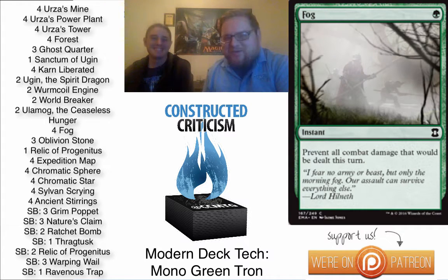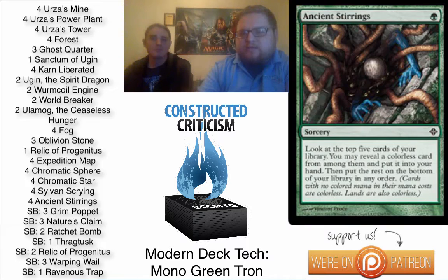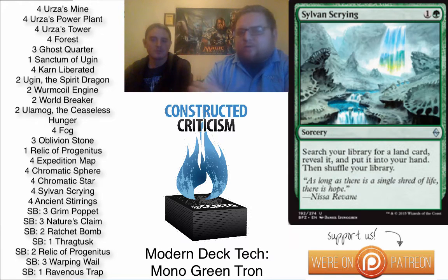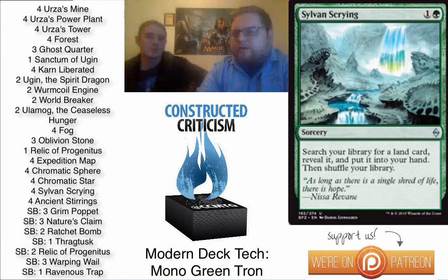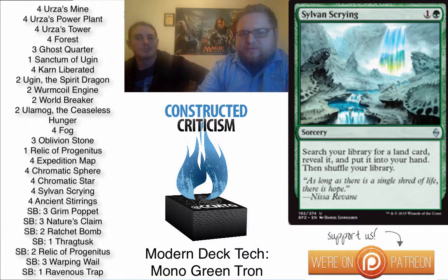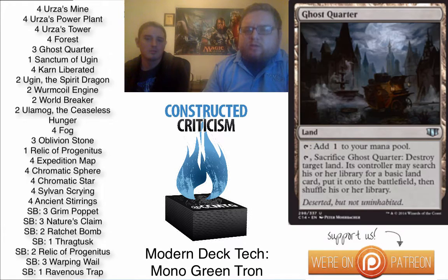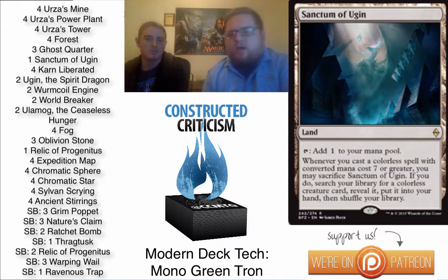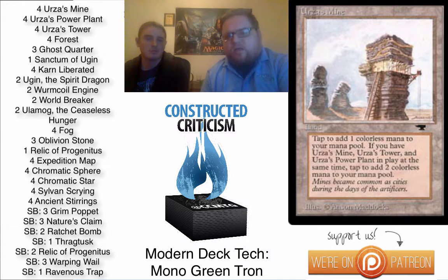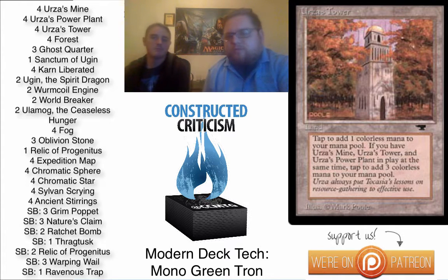Four Fog — this was the spiciness. And then we have four Karn Liberated and two Ugin the Spirit Dragon. We also have four Ancient Stirrings and four Sylvan Scrying, which are pretty locked in along with the Expedition Maps and the other stuff. For lands, we have four Forests, three Ghost Quarter, one Sanctum of Ugin, four Urza's Mine, four Urza's Power Plant, and four Urza's Tower.